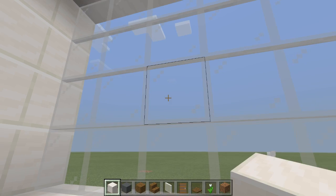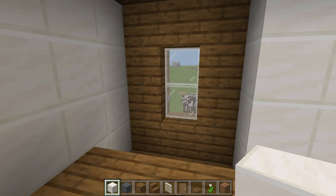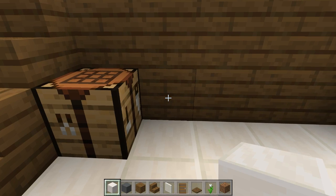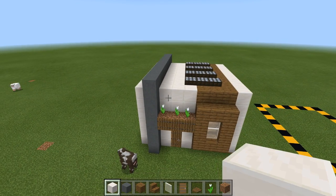So if we go inside, we've got a nice big window over here. You don't have to do this, it can just be a small window. And then up here we have our bed, and a little window out here, and another window out this side. Down here we have a crafting table, you can put all your furnaces and all your stuff down there. It's a really simple design and I really like it.